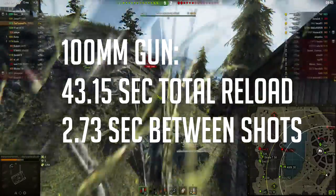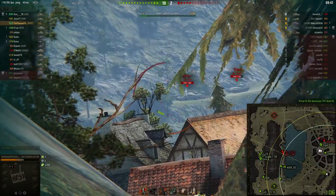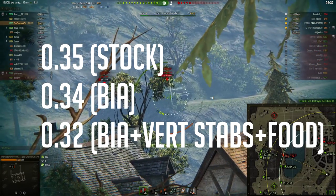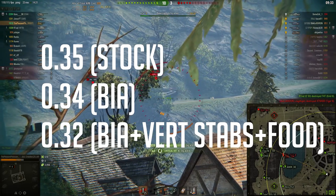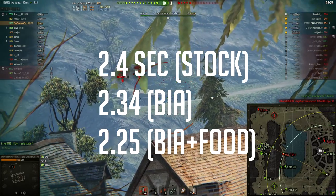The 100mm gun that the Bat Chat 25 TAP gets can be kind of irritating to use at long ranges. With a dispersion of 0.35, it's not the most accurate gun, but at close range you don't really need the accuracy anyway, and it has an alright aim time of 2.4 seconds.